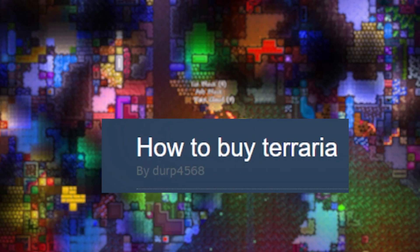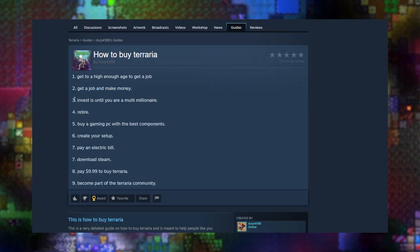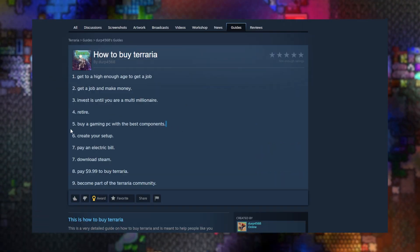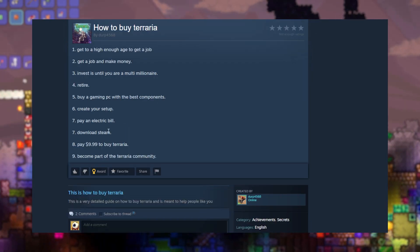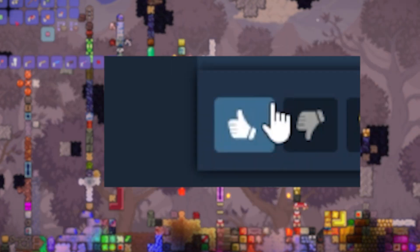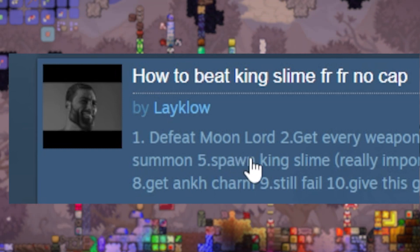If you were looking into how to actually play this game, here's a good guide — how to buy Terraria. Get a high enough age to get a job, get a job and make money — I currently have one of those. Invest until you are multi-millionaire, retire — pretty far from that. Buy a gaming PC with the best components — I don't have the best but pretty good. Create my setup, paint electric bill, download Steam, pay $9.99 — best purchase of my life — buy Terraria, become part of the Terraria community. Let me give this guy a big thumbs up.